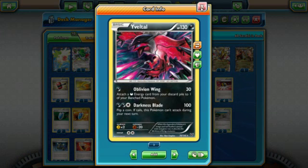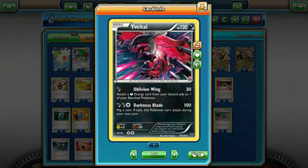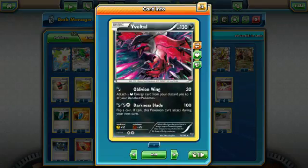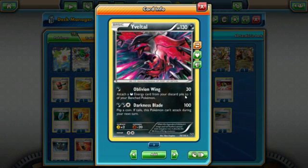Oblivion Wing is really good because we are most likely going to be discarding some of our basic dark energy. This is a nice way of getting it back, or if one of our EXes gets knocked out and their energy goes to the discard. We do have other ways of doing that through Super Rod, but this is nice because not only are we getting some poking damage done on the active, small damage adds up over time — like poison. And nobody wants to see their opponent's bench Pokémon being set up either while they take damage.